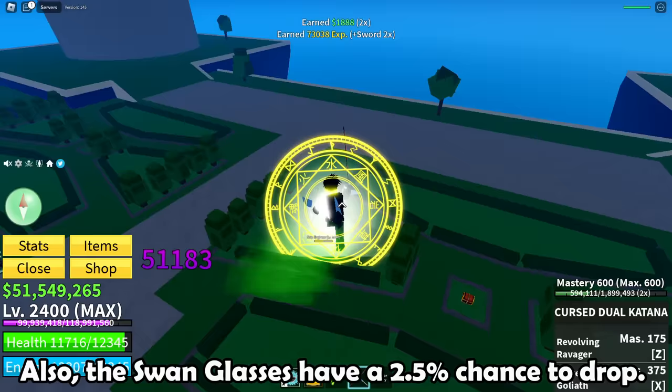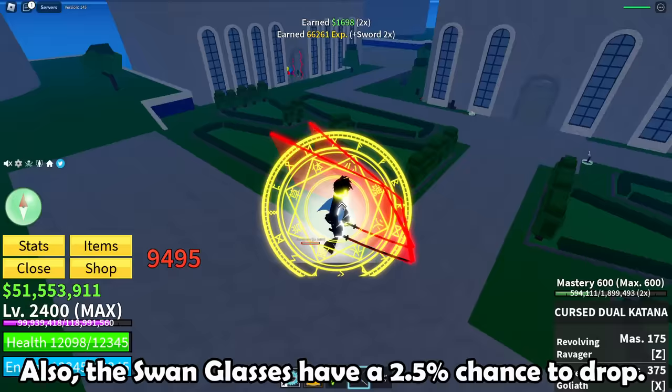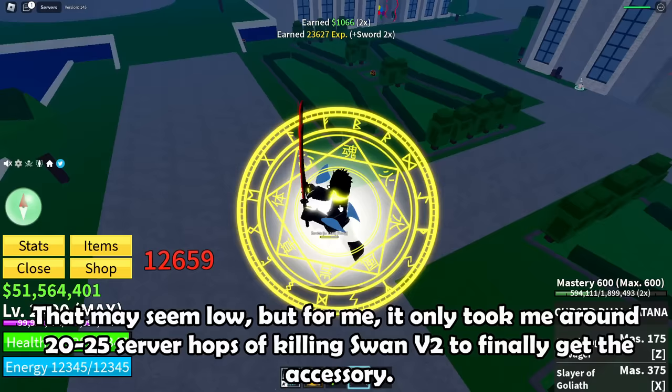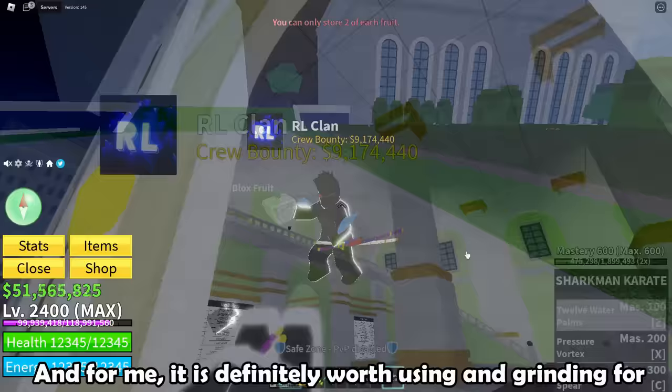The swan glasses have a 2.5% chance to drop. That may seem low, but it only took me around 20–25 server hops of killing Swan V2 to finally get the accessory. It is definitely worth using and grinding for. Anyways, here are the insane buffs of the swan glasses.